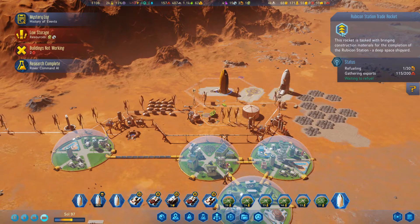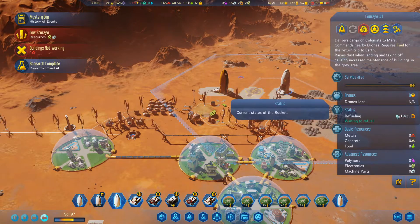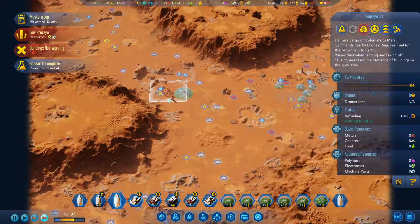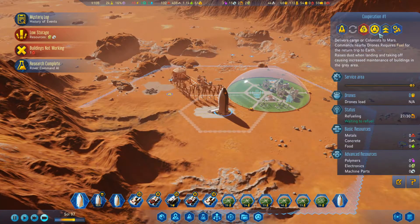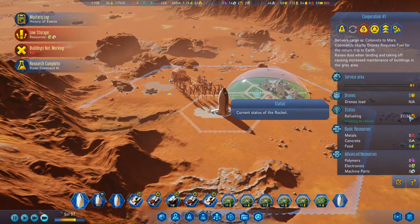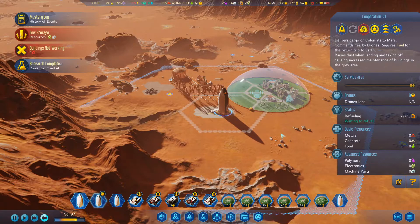We can put this on low priority. Let's go and put this one on high priority. We only need three more fuel until we can send that home, and then we'll bring on some more people.